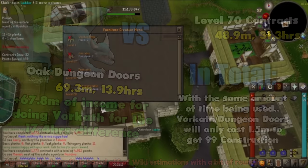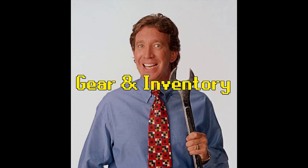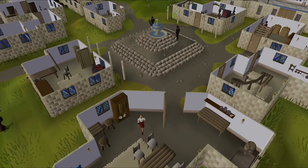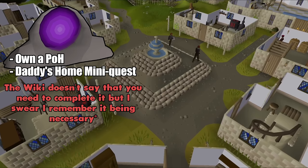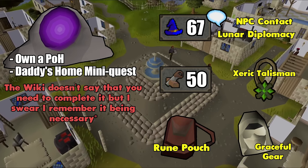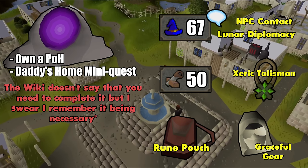If you are intrigued by running contracts, let me transition you over to the next screen and talk about what you need to get the XP rates that I did. As far as requirements go, there really isn't a big barrier to entry to run contracts. As long as you have a house and completed the mini quest Daddy's Home, you can start running them right away. However, I would at least recommend the items shown here before you started a significant grind, as these items make a measurable difference in what rates you're going to get, although max efficiency will require some additional stuff on top of that.